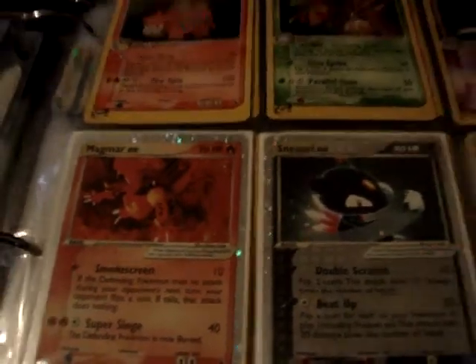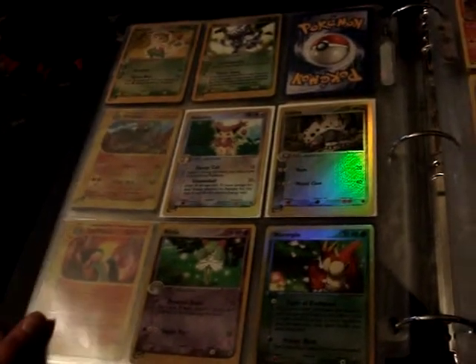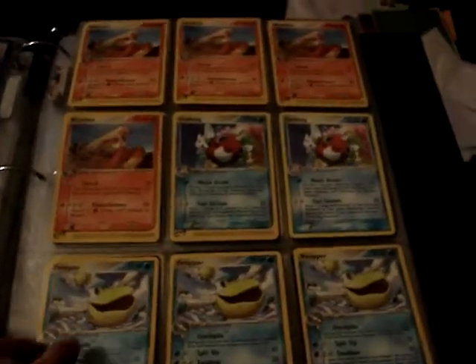From Ruby and Sapphire — hollows, Magmar EX, and Sneasel EX. And reverses.